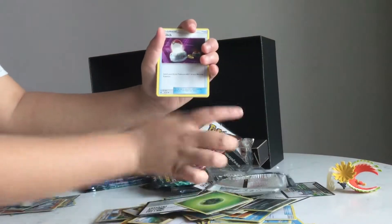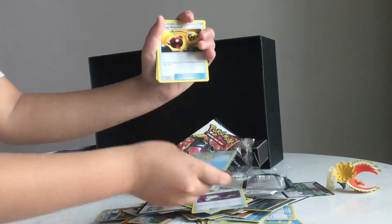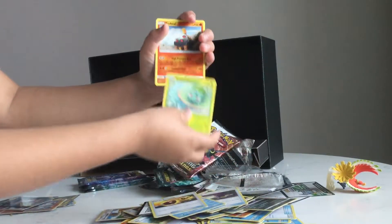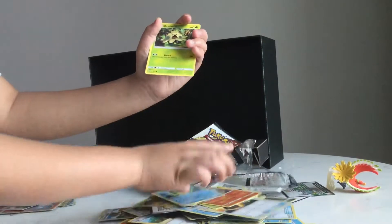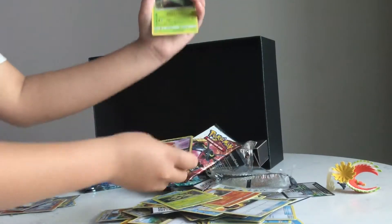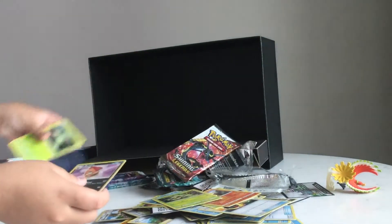Rust Energy, Switch, Floetzel, Energy Retrieval, Bulbasaur, Torkoal, Ivysaur, Qwilfish, Shumish, Reverse Holo Crafty, and a holo Virizion.